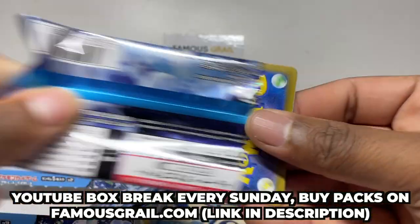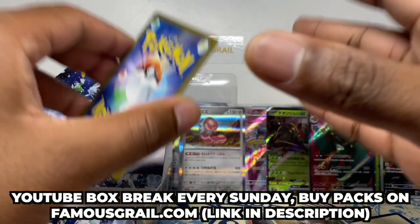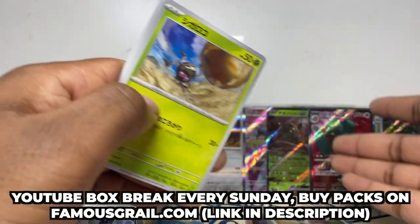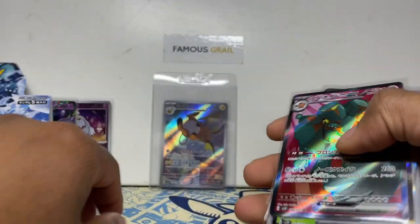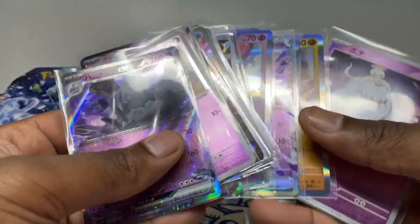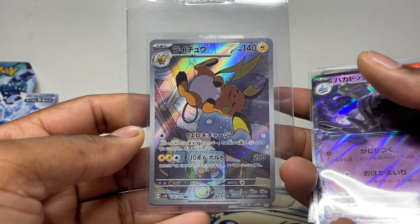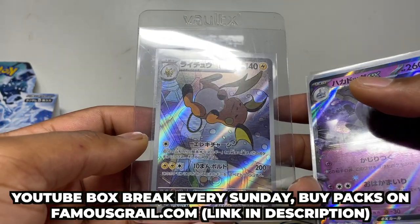Hopefully we can get some bangers in the English or Japanese equivalents this Friday and Sunday. This Friday is the English Paldea Evolved release stream, and Pokemon 151 is also coming. Nothing in the last pack — but not too bad overall showing the EX special set box plus a full booster box. Got the promo Stonjourner EX and some reasonable booster hits. To get a card I hadn't pulled before, since I've only ever opened one Clay Burst box for myself, I'll take that.